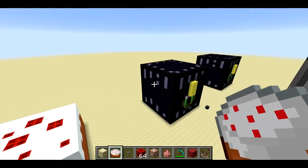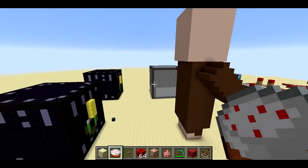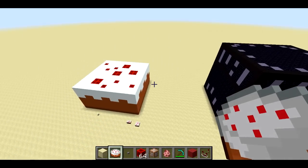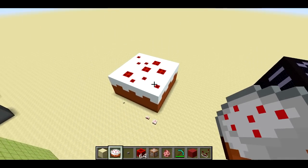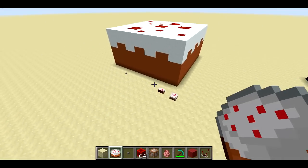Welcome back, SethBling here. This is episode 8 of Minecraft Mega Blocks, where I recreate Minecraft blocks at a 16 to 1 scale. In this episode, I've got cake and a pair of ender chests that kind of go together. So we'll start off with the cake.